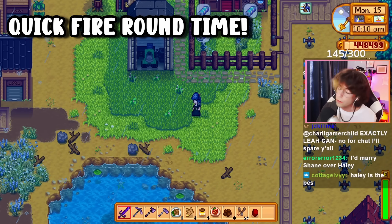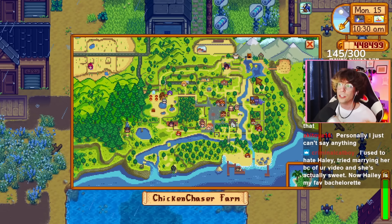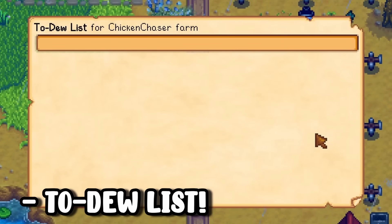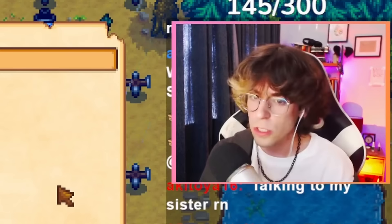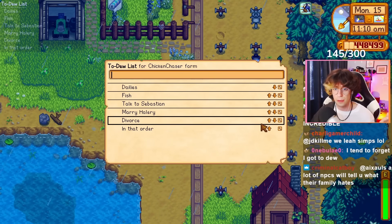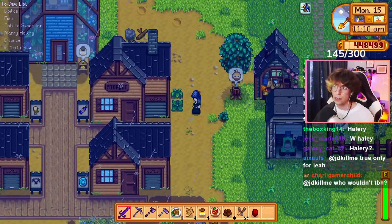Quickfire rounds for the quality of life mods. First one: Save Anywhere mod — it's in the name, you can save anywhere. Next one: NPC Locations — puts the locations of every single NPC on the map, look at Sandy hanging out in the desert. Next one: To-Do List. Not only does it have the best name out of all the mods today, it's also arguably the most useful. When I'm playing Stardew Valley, if I don't have a list of what I'm doing, I just wander around everywhere.